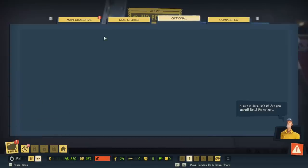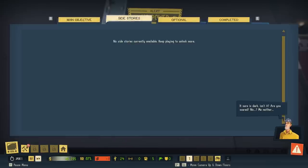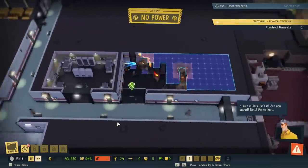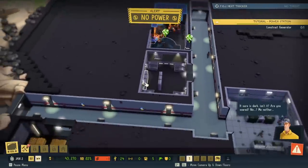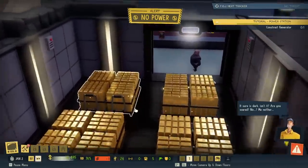We should have completed that other objective, so let's get our money back. It's a main objective. So I guess we have ourselves the generator to construct. Unlimited power. It's gonna be a cramped room, but at least we're making use of efficient space. Wow, look at... I think this is the refrigerator. Let's go to my favorite room. Evil minds think alike.